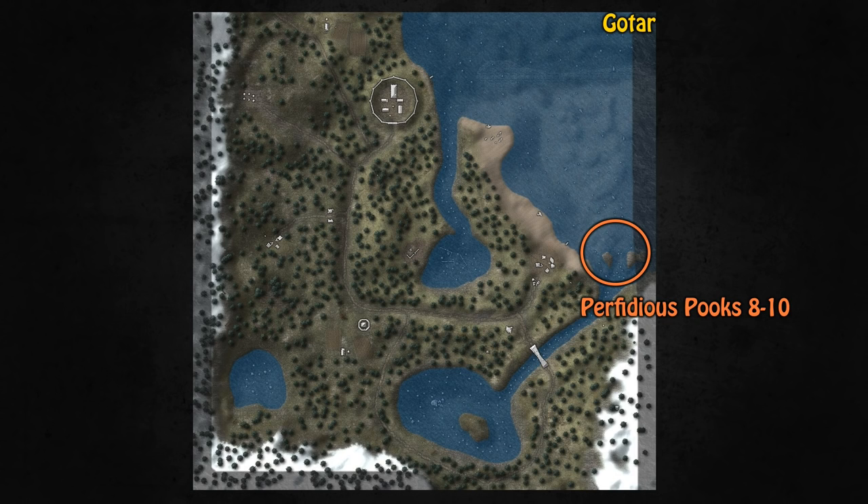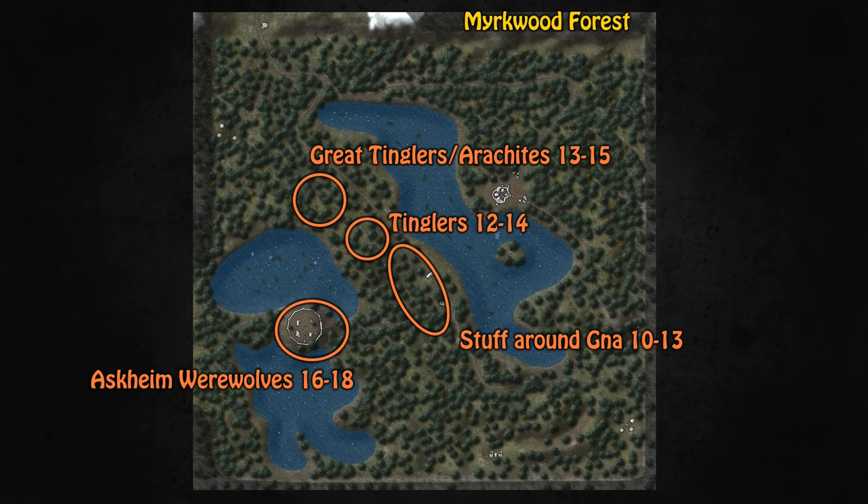At level 8 you've outgrown East Svealand and want to go down to Gotar near Nalithen, where you can find the perfidious Pooks on a small islet. The Pooks are aggro but don't group, so you can pull them one at a time if needed. At level 10 you have two options: go down to Mirkwood Forest or head to your first dungeon. Around Gnar Faist there are spiders, wargs, undead trolls, tiny werewolves, and other mobs — just sit behind the house and start pulling. You can do this up to level 13, but at level 12 I'd personally go to the Tinglas, tiny little spiders good until about level 14. At level 13 with a good group you can start on the great Tinglas and Arachites, which come in groups when pulled but are excellent if you have a crowd controller.